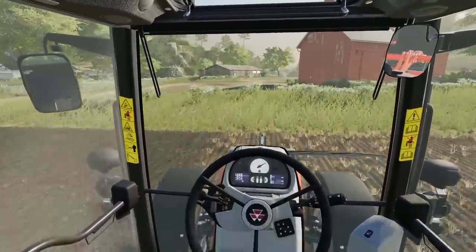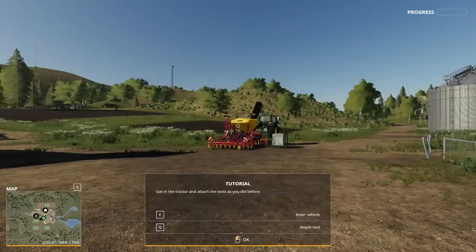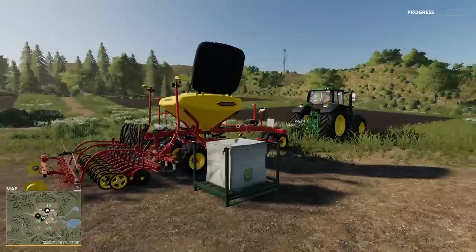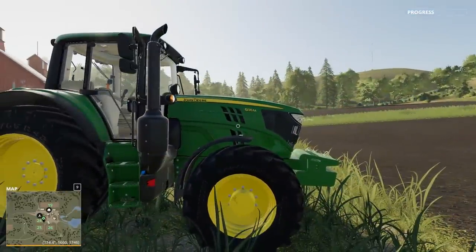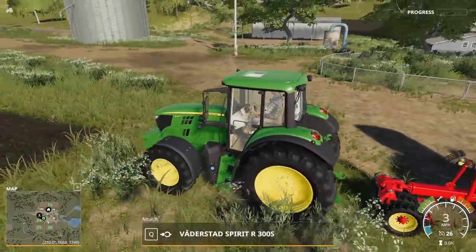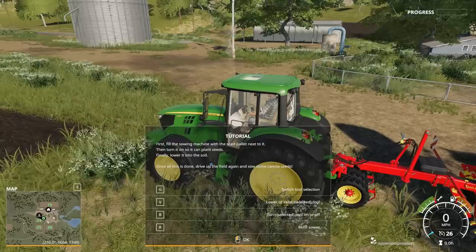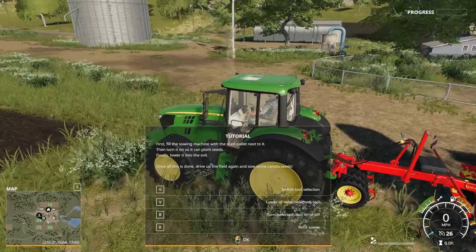Now you've got the hang of cultivation — ready to plant some seeds. Cultivating has loosened the soil, making it well prepared for sowing. You'll need a tractor and sowing machine for this task. Make sure to fill the sowing machine with seeds. Get in the tractor and attach the tools as you did before. We've got ourselves a John Deere 135M — that's nice. Let's go ahead and attach. Back her up. First, fill the sowing machine with seeds from the pallet next to it. Then turn it on so you can plant seeds, and finally lower it into the soil. G to switch tools, B to lower and raise, B to turn on, R to refill.